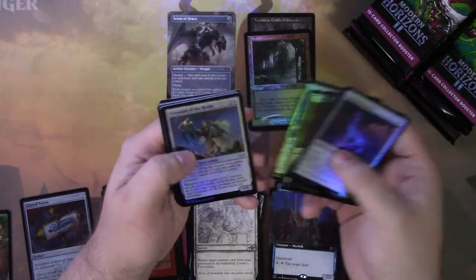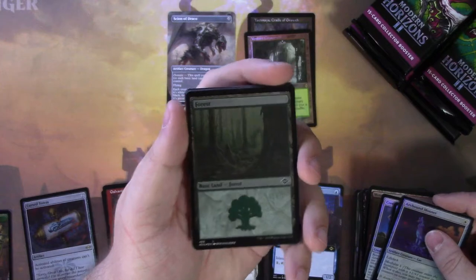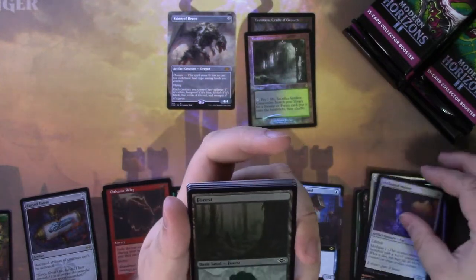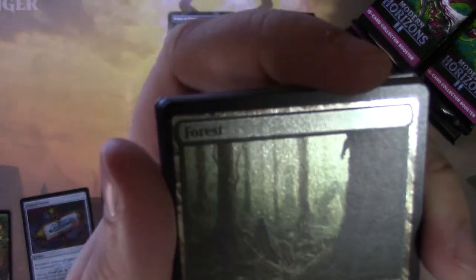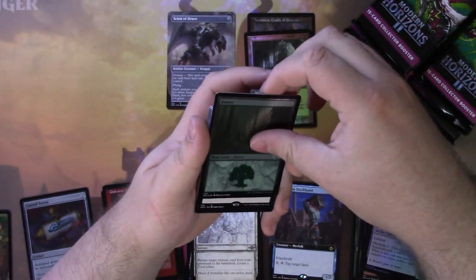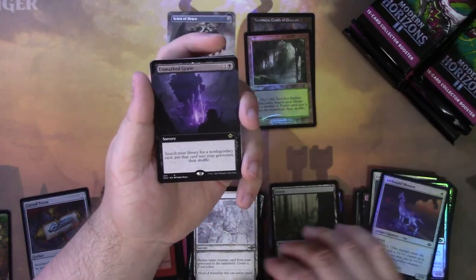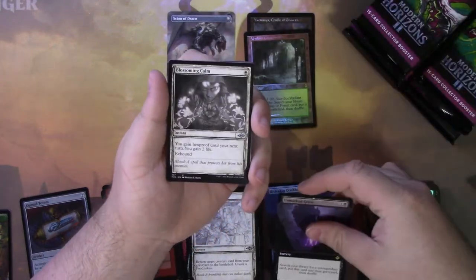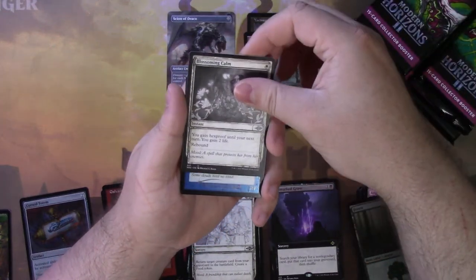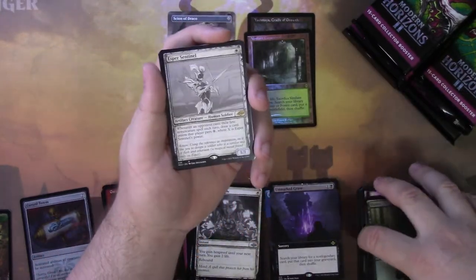Brainstorm. And we have a foil etched Forest — maybe. It looks a little weird up here, kind of off-center or something. And there's a little bit of curling right there. We have Unmarked Grave for our first extended art of the pack. Blossoming Calm for a sketch card. Ooh, Esper Sentinel etched! That is a decent card right now. At the beginning I didn't think it was that great, but the fact that you can get it down on turn 1 — where Rhystic Study you get down on turn 3 — this is like Mystic Remora 2 in white. I really do like this card.